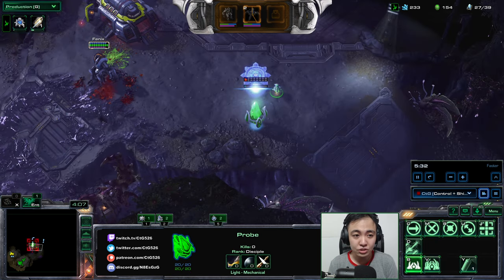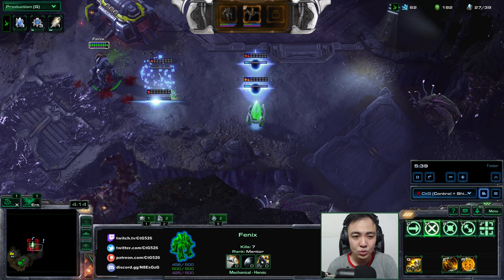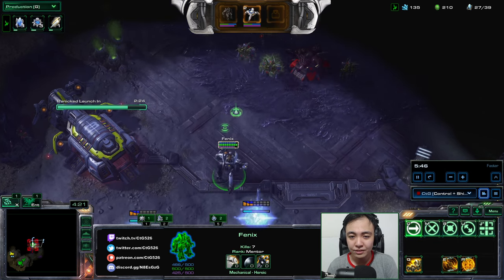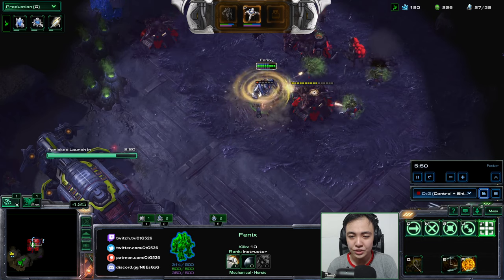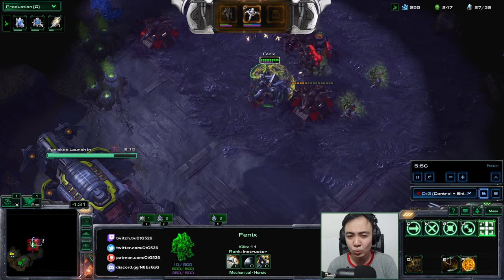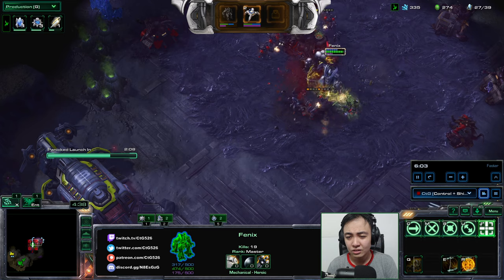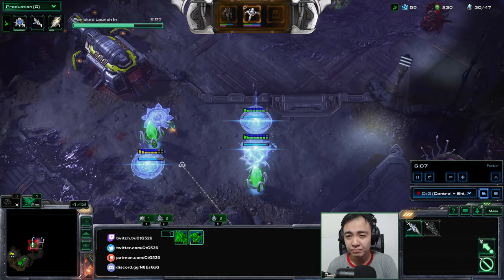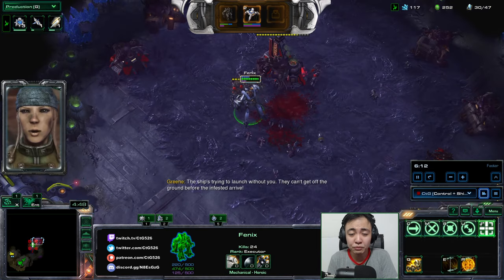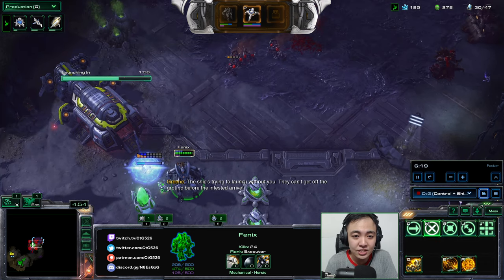Phoenix is out — I just use him right away. Make some cannons over here to help defend because I do have those minerals. I use Stand Phoenix there to take out those enemies — it's going to be pretty good to take them out while I have the advantage. Nothing much is happening just yet, just so I don't have to contend with them later on. Build another cannon. I'm currently boosting up my first scout — scout is on the way.